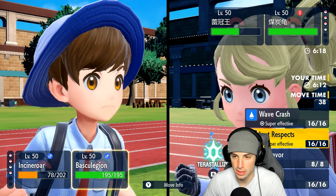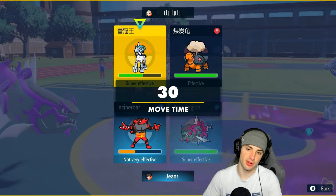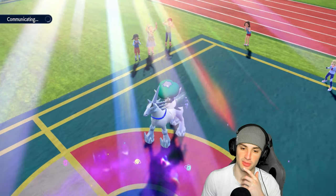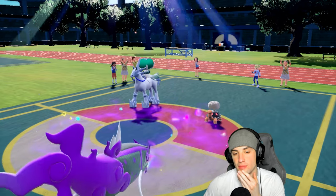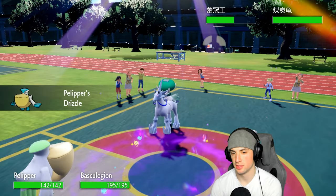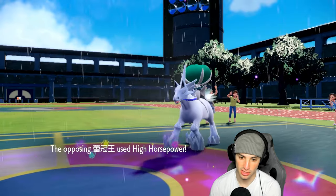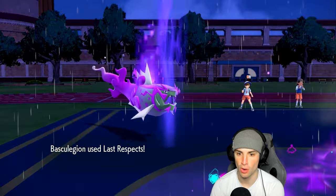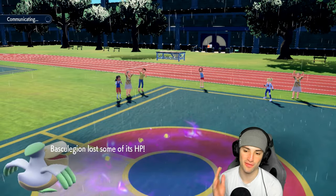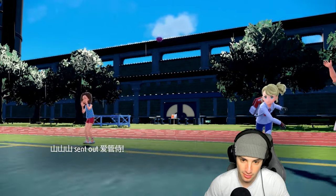I'll swap into Pelipper and go for Last Respects. He ends up going for Earth Power into Basculation and High Horsepower as well — Last Respects picks up the KO. Basculation, have a day! Now they simply cannot change the weather. After the Final Gambit taking out Zamazenta, we make some good reads and good swaps to put us in a nice position to win.